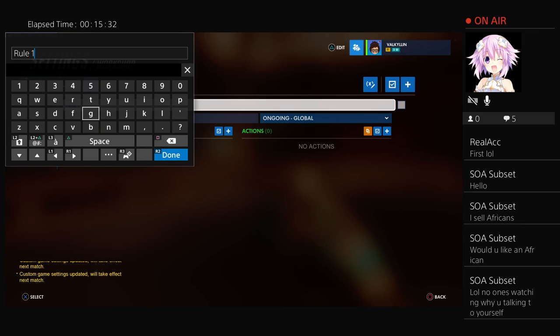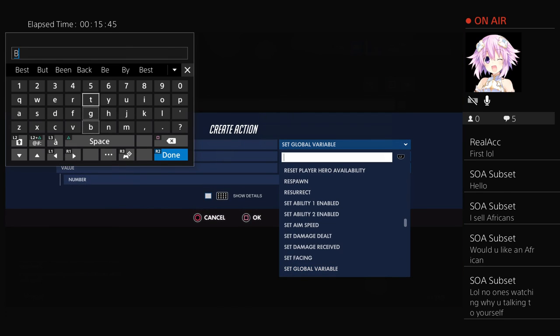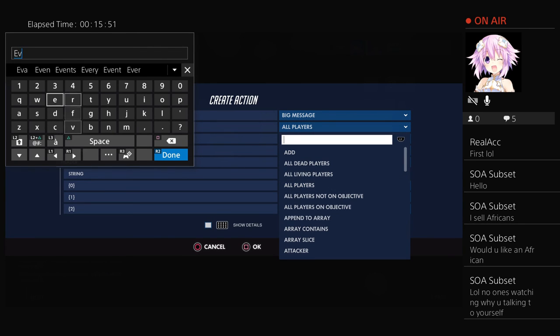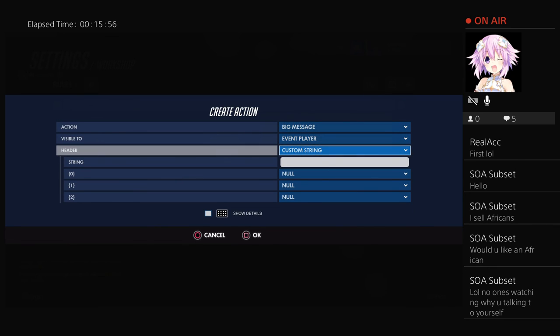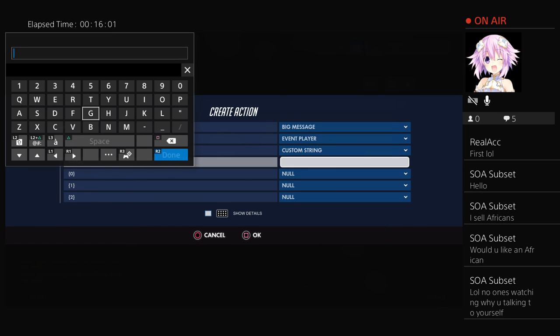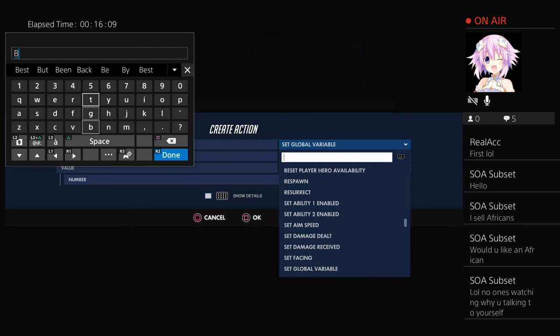If you want to have a welcome message in your lobby when someone joins, show you how to do that. Name it 'welcome message.' Ongoing player, create action, type in 'big' — you get a big message. Make it visible to the event player. You can use the player's name or just say 'welcome.' Then create another big message action.